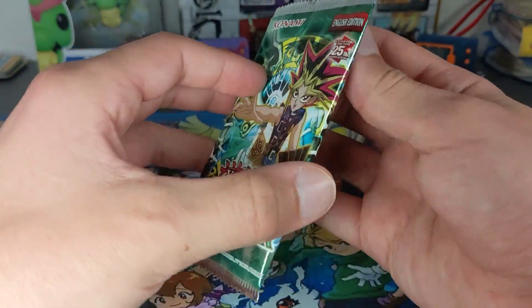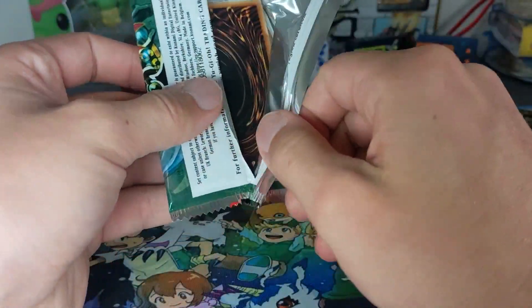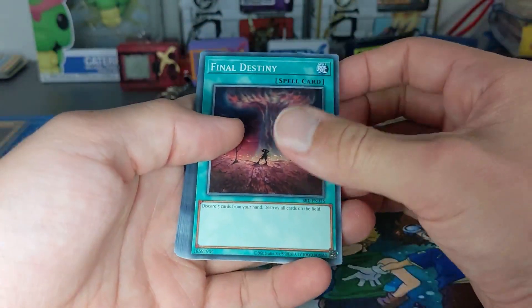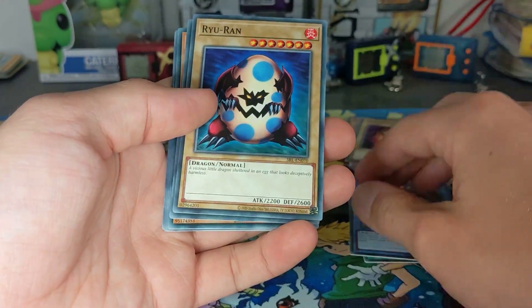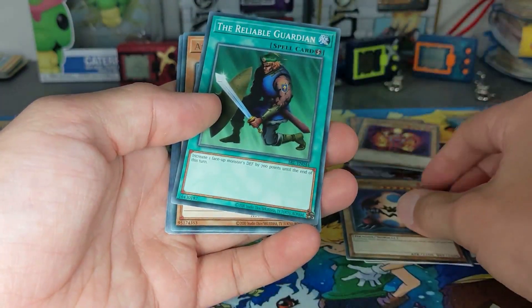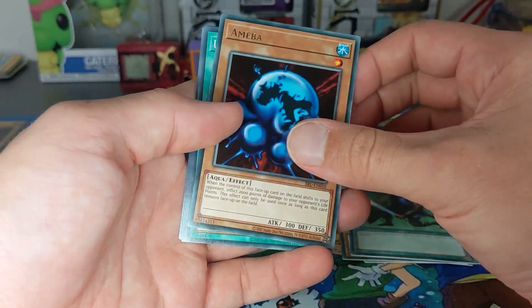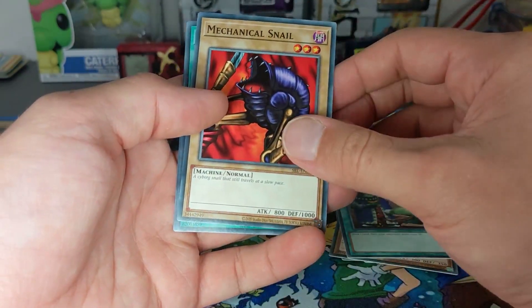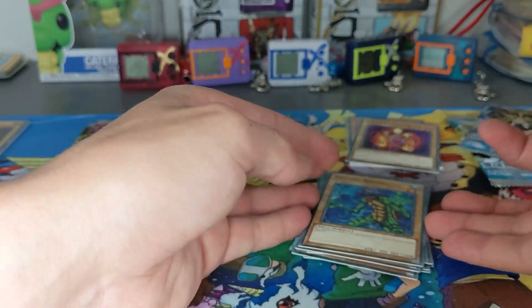This is Spell Ruler. Let's see what we're getting in this one. That looks cool. I remember having this one - I think I had like a dragon sort of deck, might have even been my Blue Eyes or something. Bit of shiny name going on there - Upstart Goblin. That's the next pack down.